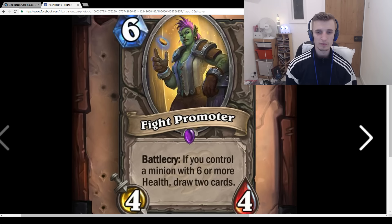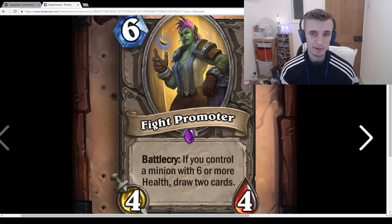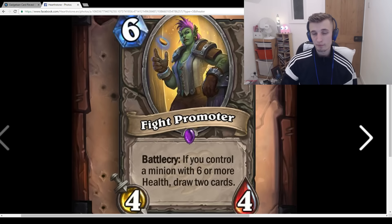Fight Promoter: 6-mana, Battlecry: If you control a minion with 6 or more health, draw 2 cards. I think this card is really good. You're probably going to play this in a Grimy Goons deck — say you've given it +2/+2 buffs, you play a 6-mana 6/6 that draws 2 cards, which is nuts. I think it'll be great in Grimy Goons. Outside of that, maybe Priest with lots of high-health minions — Priest also struggles with card draw. Or maybe Ramp Druid. Those three are probably where it's most likely to be played.